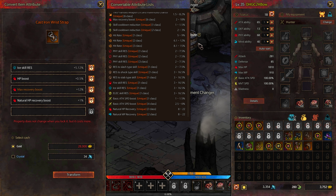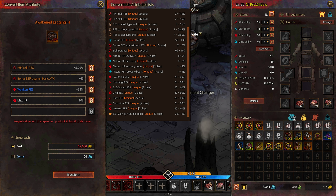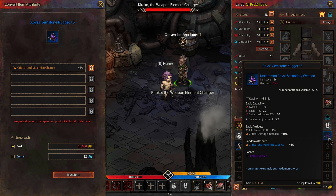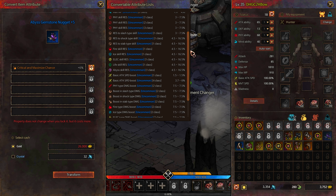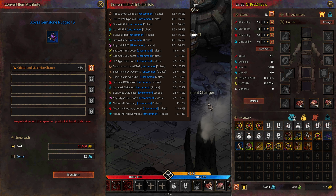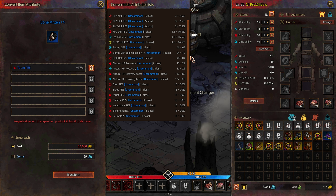You have to take off a piece of equipment in which you want to change the advanced characteristics and place it in the appropriate window. You can then pay gold and change all of the characteristics of that piece of equipment, randomly obtaining further additional characteristics. Each piece of equipment has its own list of characteristics that you can gain using this upgrade method.